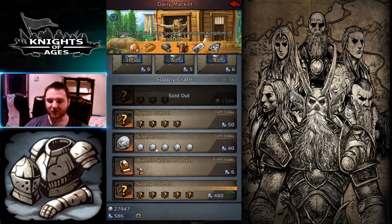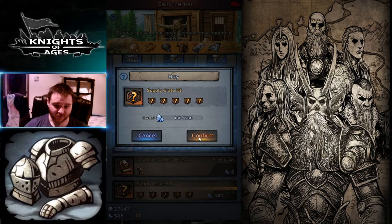So we can buy 5,000 silver every day, three times a day, for 40 crystal. That would be 120. We can do four times this, so that would be 15,000 times four — 60,000, right? So it should be over 60,000 worth of resources. Because 480 is with the reduction.